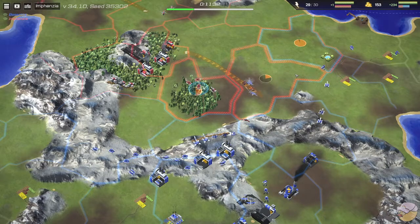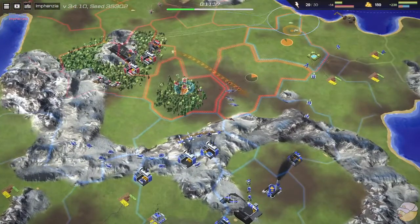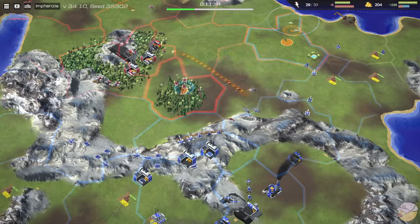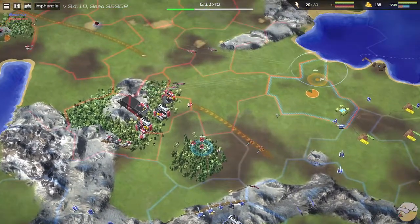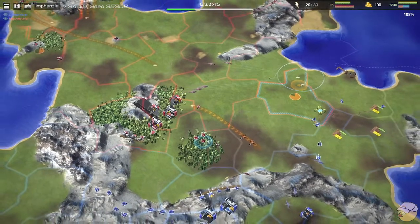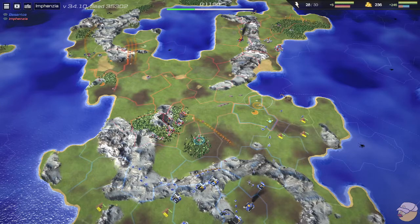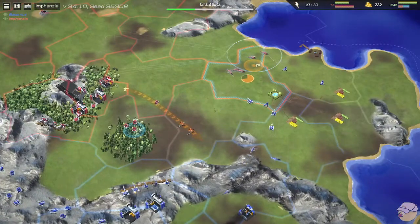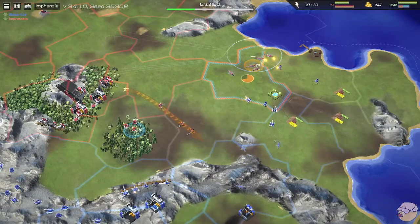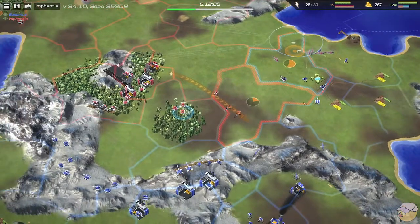These helicopters are the luckiest helicopters alive — all of them got out. One of the strengths of helicopters is that once you get them in a swarm, if you can hit where there's no SAMs or interceptors, you can do a lot of damage very quickly. These five helicopters are going to be able to clear out all of those units on the right.